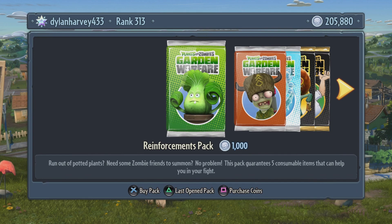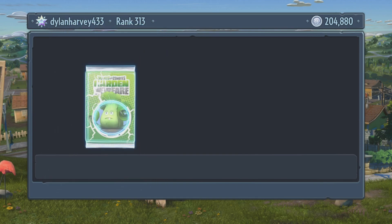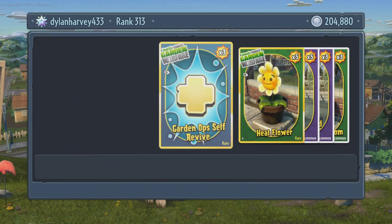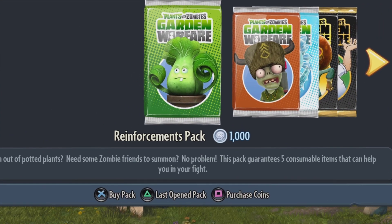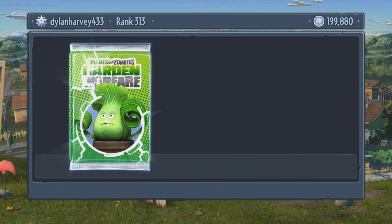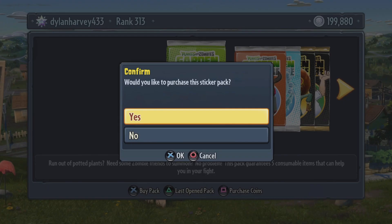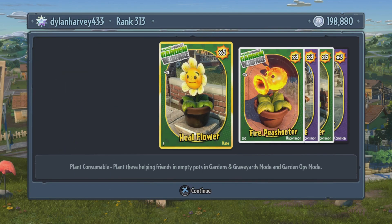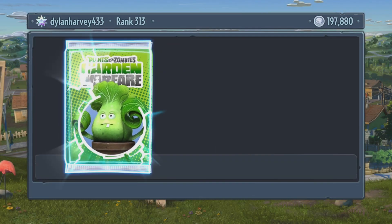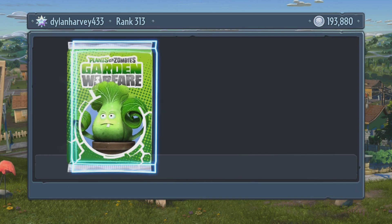We are about to spend 100,000 coins on reinforcement packs. I spent 100k coins on reinforcement packs — that costs 1,000 coins, by the way. We're now in the 100,000s of coins. I've been sitting here for about 10 minutes already. Let's enable the time lapse again.